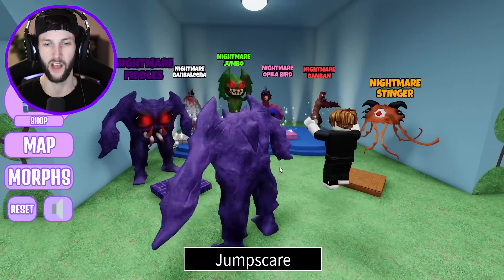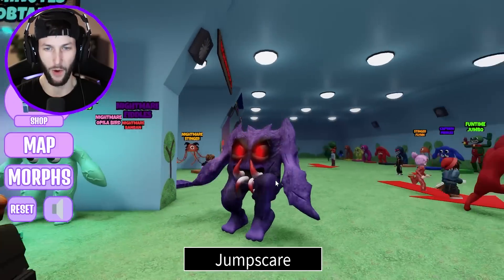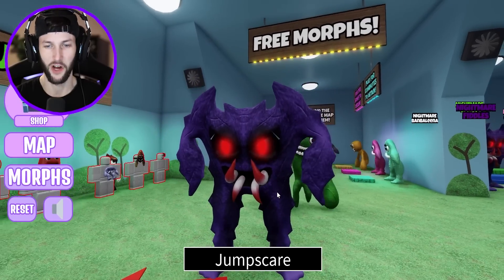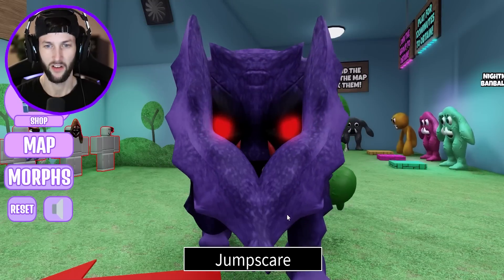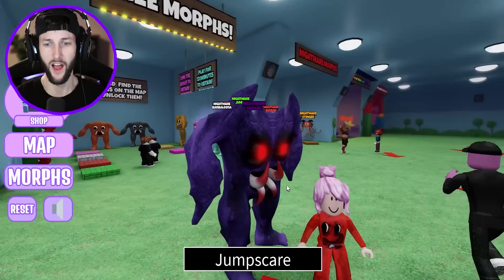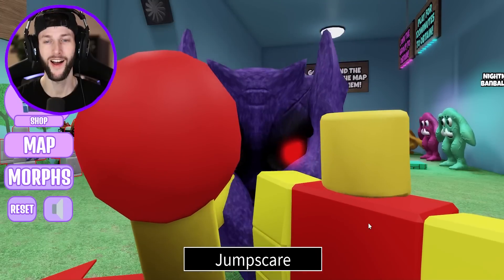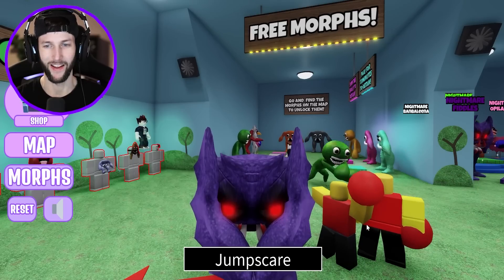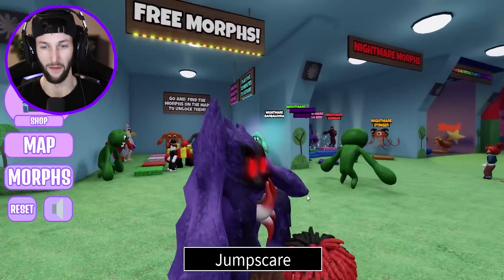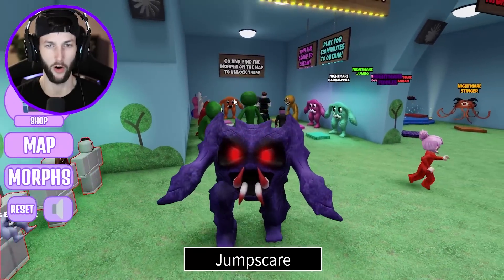Do these have jump scares? Oh my gosh. These are kind of like the nightmare rainbow friends that we had. Look at Captain Fiddles. This thing is terrifying. But how's this jump scare? I thought he was going to talk to us for a second. This girl's just like, eat me alive. Oh my gosh. I don't know what he's trying to say, but he's like gurgling a little bit. So there's like different ways that we can unlock these. Some of them are free, some aren't.